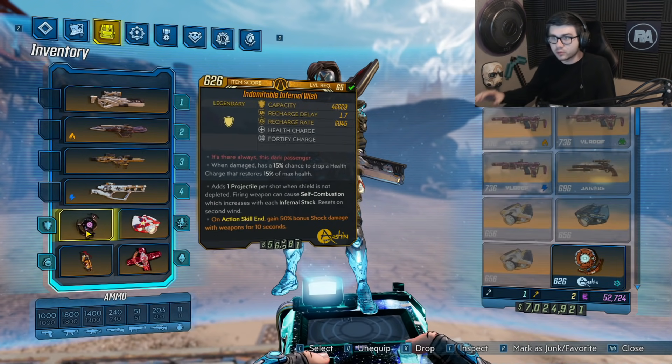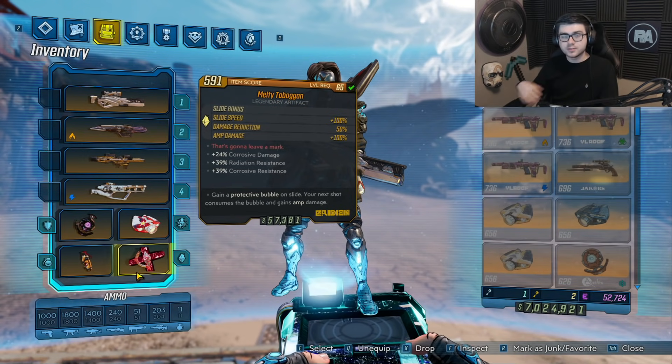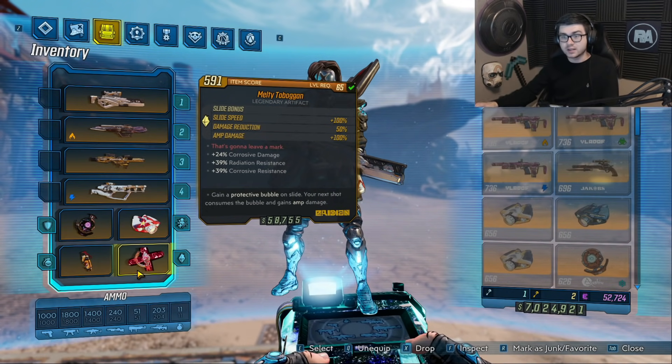Starting off, going over what these do: the Infernal Wish is simply going to add a projectile to your shots whenever your shield is full, and you're also going to set yourself on fire, which will eventually try to take your shield off so you get one less projectile. With the Toboggan, when you slide you get a bubble that gives you 50% damage reduction and 100% bonus damage for your first shot. The last speed bonus is actually bugged right now and doesn't work, but hopefully that will get fixed.